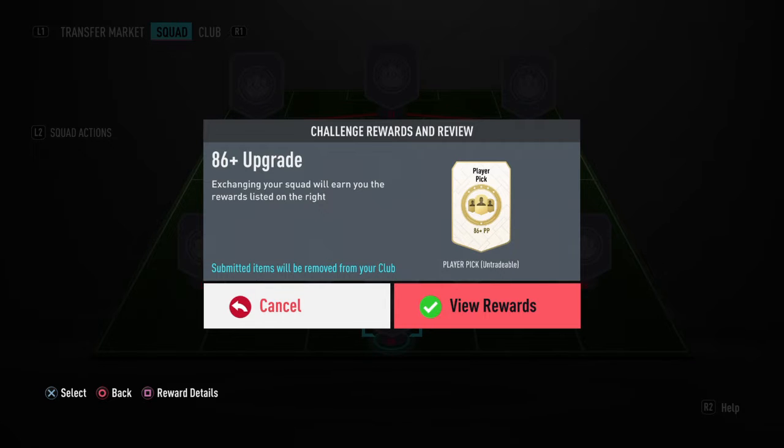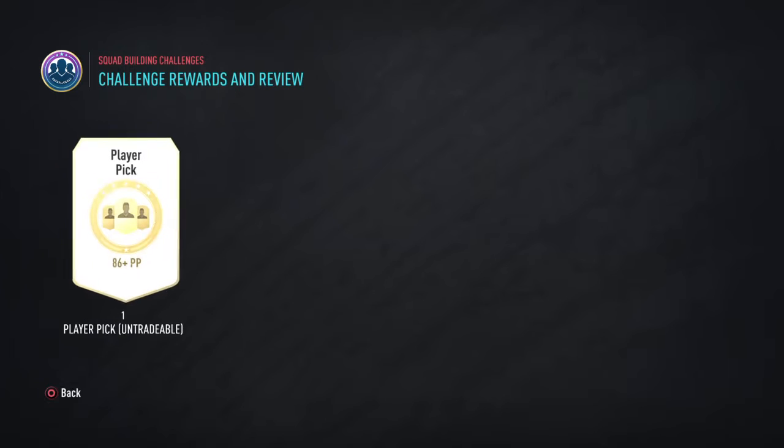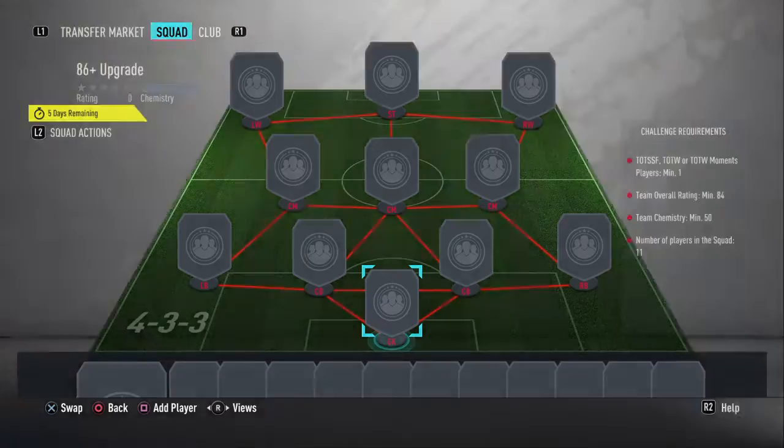That looks quite exciting. You only need to give in an 84-rated squad with 50 chemistry and one Team of the Season, Team of the Week, or Team of the Week Moments player. So that looks very exciting, and that will only need a player pick, which is something new and something quite exciting.